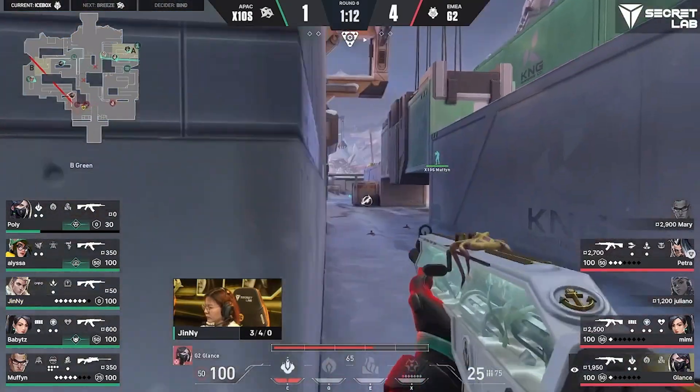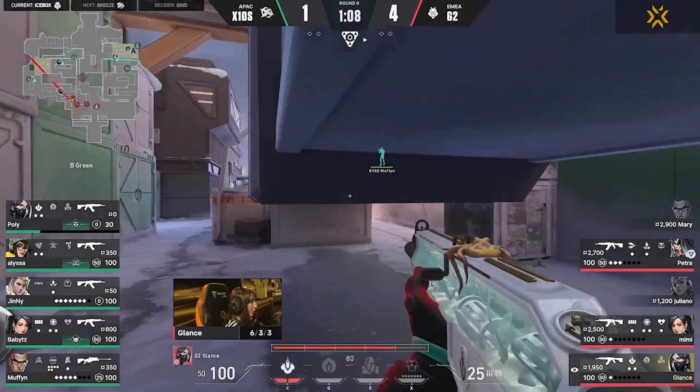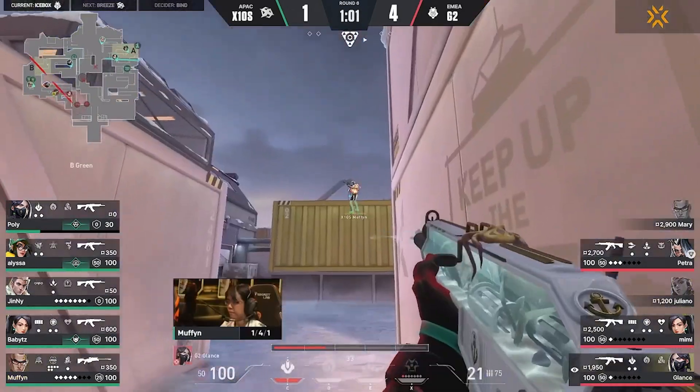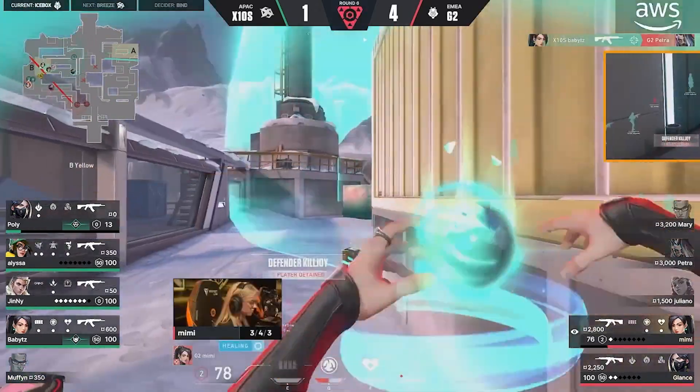It's crazy, because it seemed like G2 had the read in the timeout — they're not really playing mid too aggressively. Merry had that huge walk up all the way into pallet, but the X10 front line there just locking it down. And now they — G2 — make this call: we work into B because we have the Viper Wall to play off of.